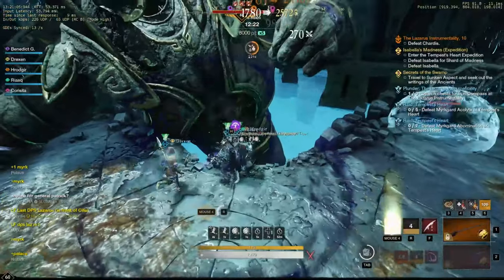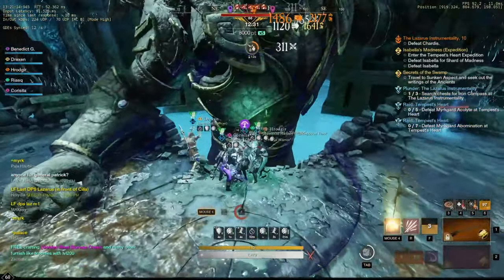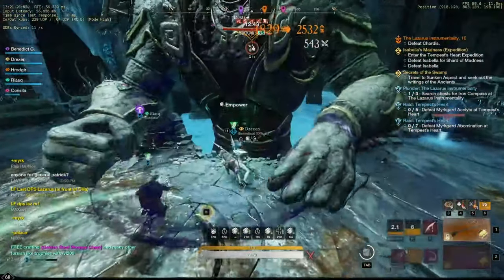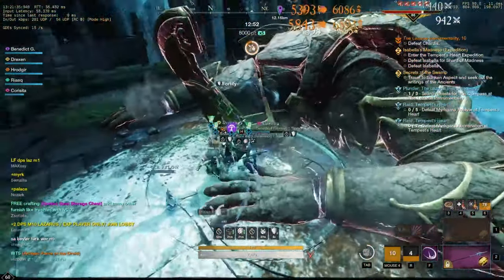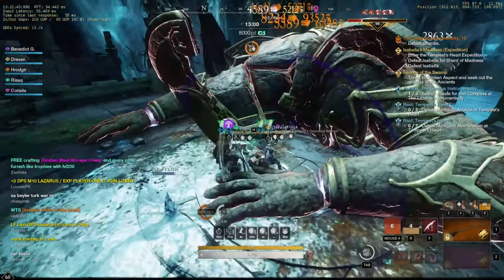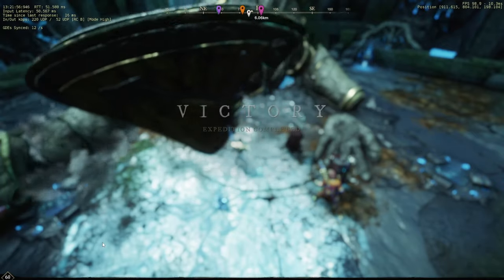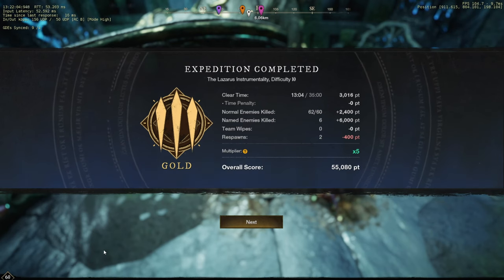Rapier is by far the highest single target DPS weapon in the game, and this is one of the builds you can run — it's the easiest one to perform well with. I run a variation of this build for world record runs because I have another rapier player applying tondos running more of a bleed style build. I'll link his build and my build, gear setup, and weapon mastery breakdown below. Try the rapier this week — the Lazarus mutation is really forgiving and a lot of fun. If you want to see more rapier gameplay, tune into my Twitch stream linked below. Just got affiliated today, so I'm pretty excited. Thank you for watching, till next time, peace.